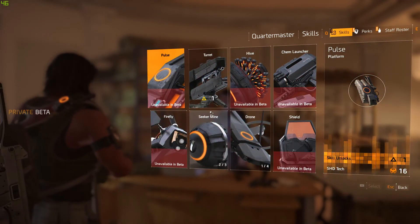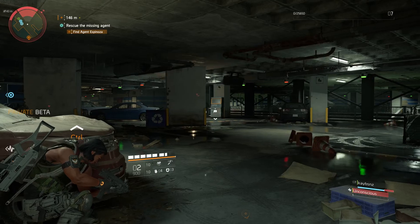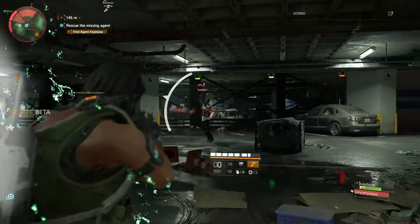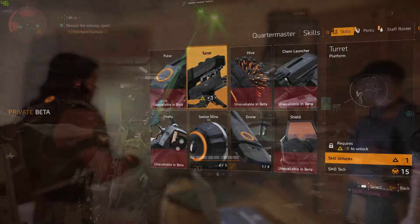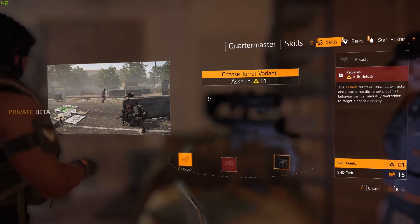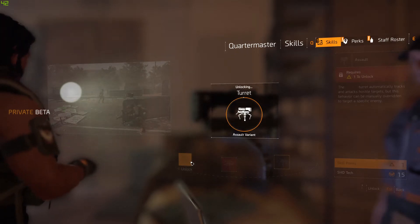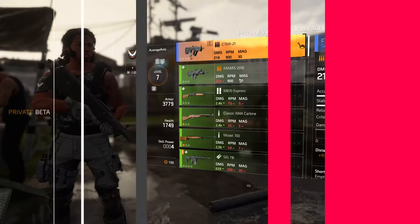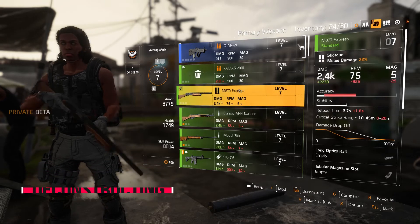Looking at skills, most are locked in the beta, but out of the few available you're best off using the Fixer Drone and the Assault Turret. Like the med stations in Division 1, the Fixer Drone repairs armor over time and is especially helpful against tougher enemies — you can also assign it to a teammate if they need assistance. The Assault Turret is handy for distracting NPCs so they're less likely to flank you. The other available skills aren't all that bad either, but I found them a bit clunky to use in the heat of battle.